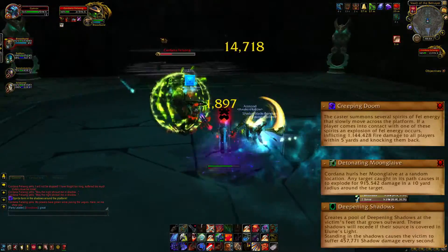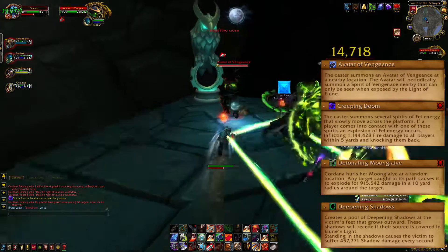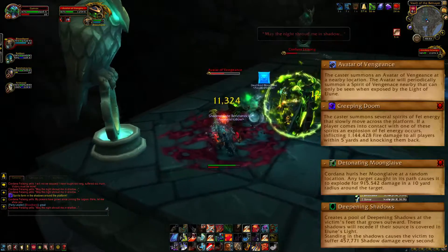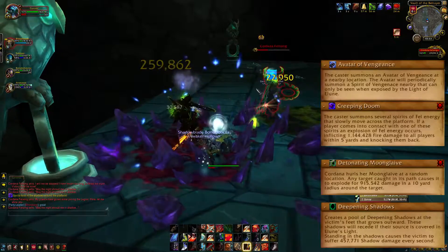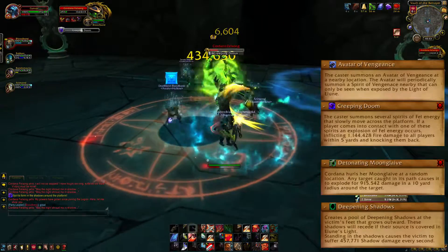After this is done she will summon another add that spawns at one of the four corners — the lightbearer should immediately go there and unveil it. After killing it, try to nuke the boss as much as possible as things will quickly spiral out of control otherwise. She will use Creeping Doom again but this time she'll run with you instead of remaining in the middle. The tank needs to watch out for the roundhouse kick so they don't get knocked off into a spirit, as that may just be a wipe.